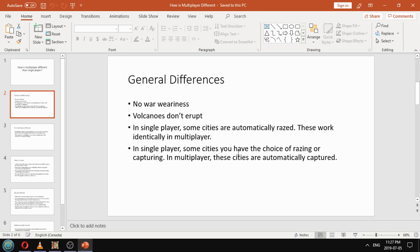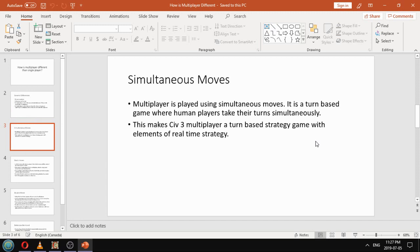In multiplayer, if you would have had the choice in single player, it is automatically captured. So in multiplayer, the city is either automatically razed or it is automatically captured — and that's a pretty big difference. Multiplayer is also played using simultaneous moves: it's a turn-based game where humans take their turns simultaneously, so you can interfere with other players' strategies. It turns what is normally a turn-based game into one that has elements of a real-time strategy game.